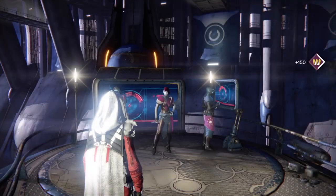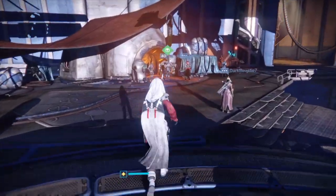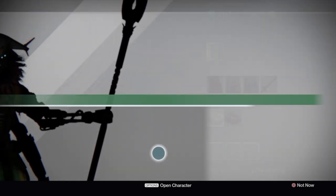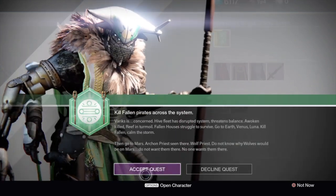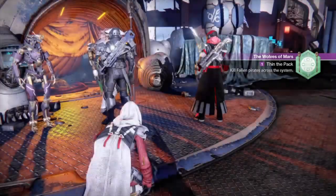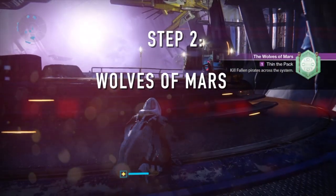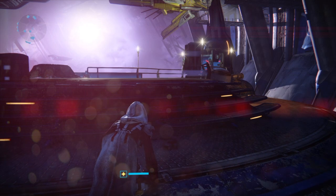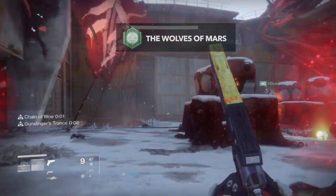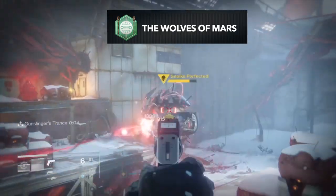You turn in the fused tombstone you get from the champions, and now bounties become available — that's going to be key in the next step. Once you do that, go ahead and hop over to Variks and talk to him to grab the second quest you need to get the Bullion Gemini: the Wolves of Mars.